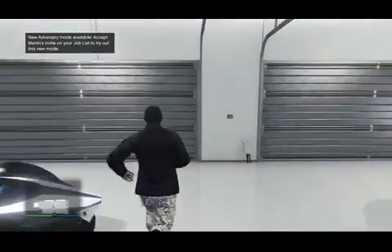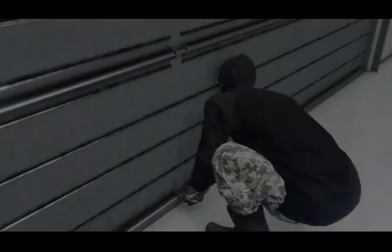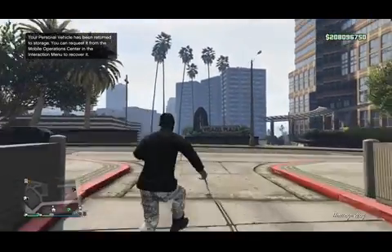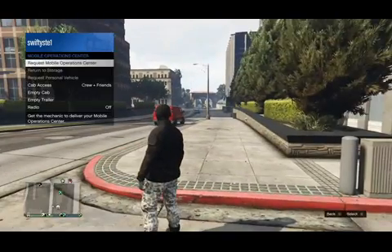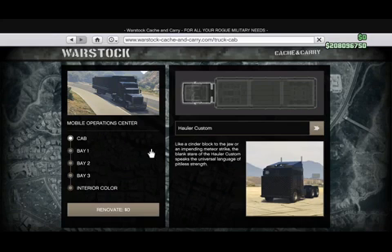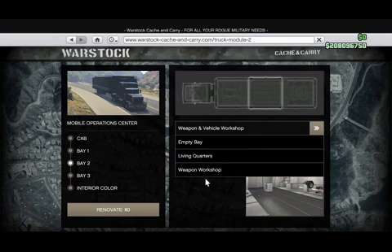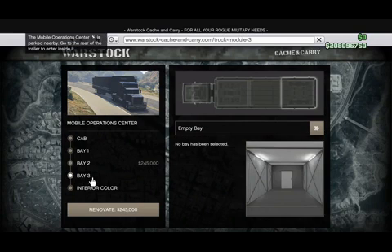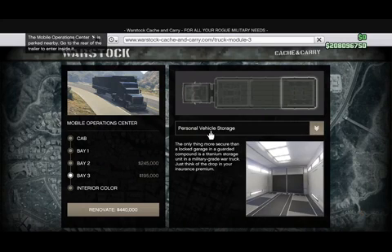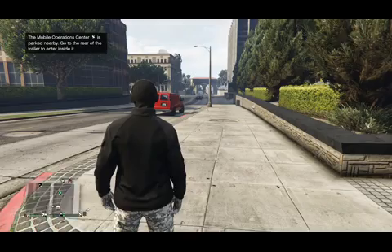That's why I mentioned you need a Mobile Operation Center. If you haven't set up your MOC yet, go to Warstock Cash and Carry and make sure you have a personal vehicle storage — that's the important part. You need to be able to access it with a personal vehicle. If you haven't got one, simply purchase it and then you're good to go.